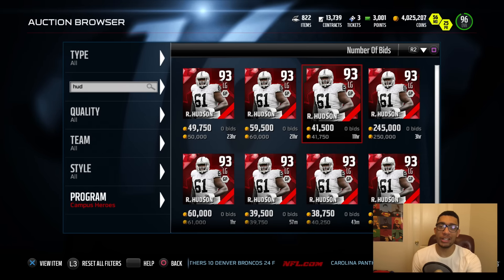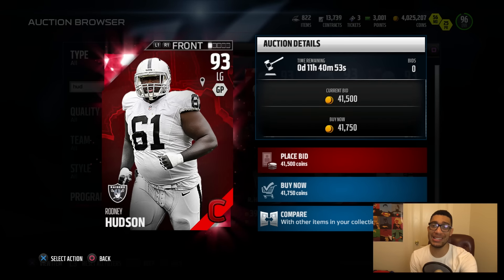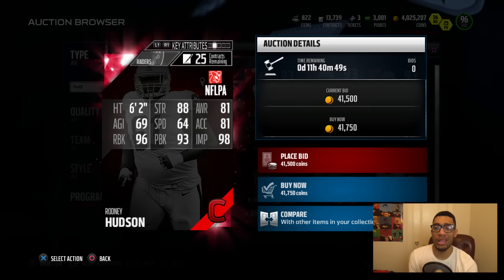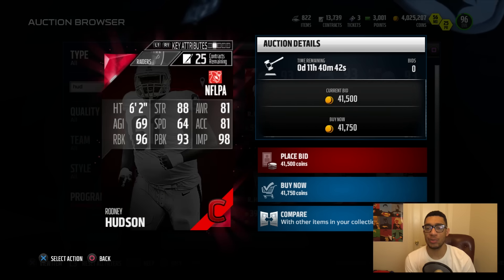Don't look too soon, but the Raiders kind of have one of the best offensive lines coming into this next season. Don't shoot the messenger. 88 strength, 91 awareness, 81 acceleration, 98 impact block, 96 run block, and a 93 pass block.